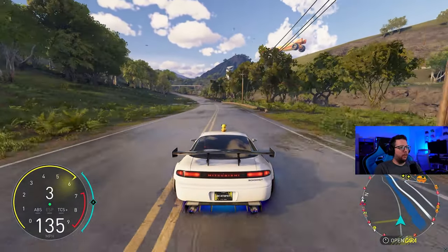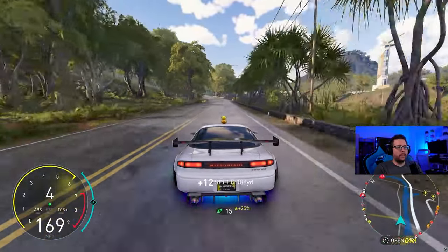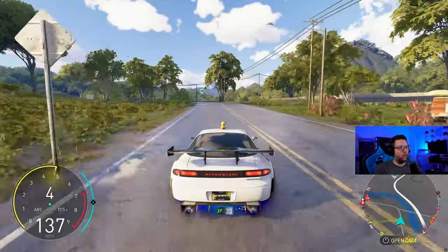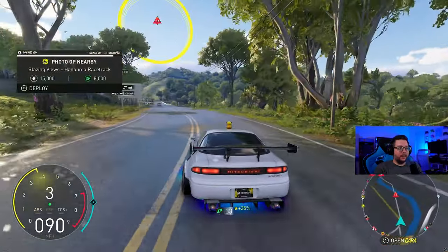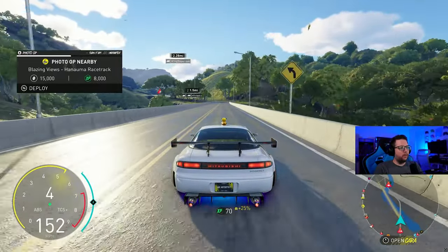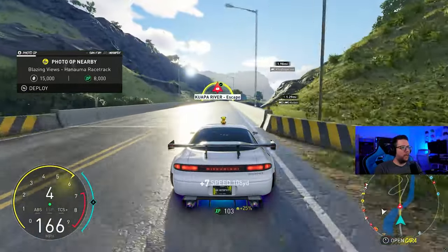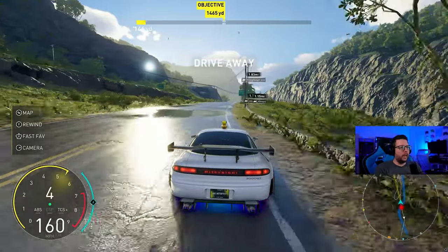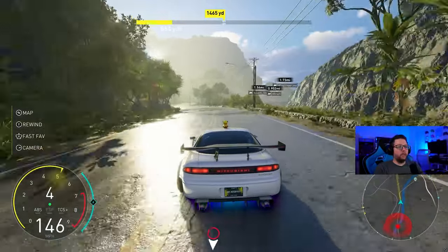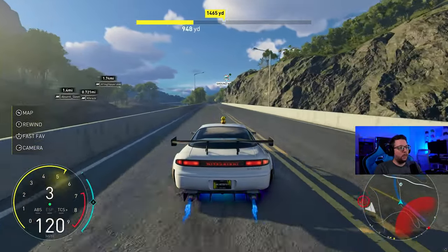What is up guys, welcome back to another daily build video. This time the Mitsubishi 3000GT — one of the coolest cars in the game. And honestly it is very surprising how good this car actually is. It's not meta, let's get that out of the way first. This is not going to replace any cars in the meta, however it does accelerate better than so many cars in this game.